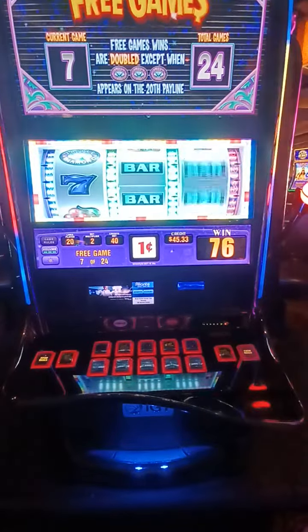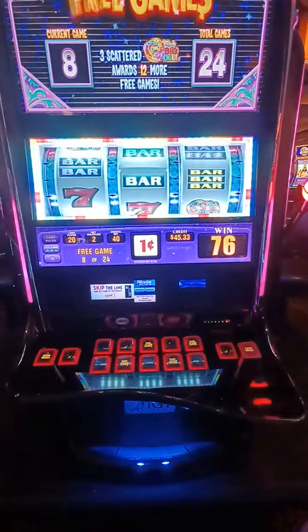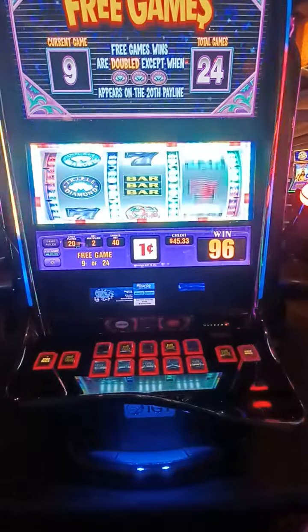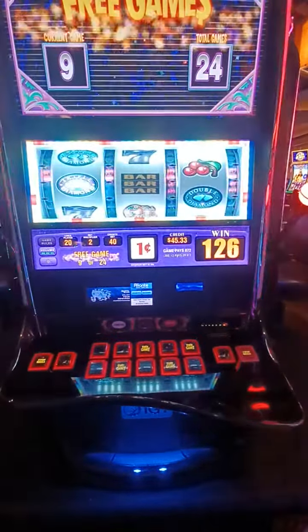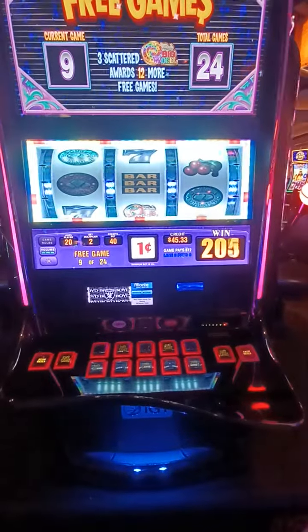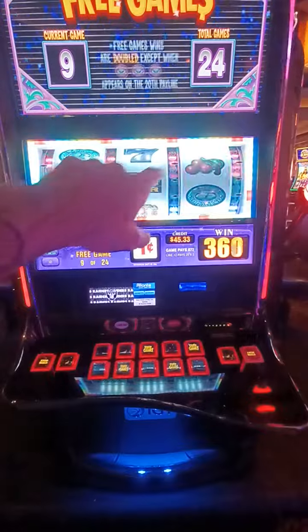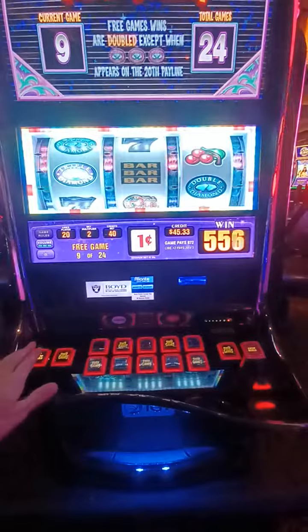Do it. Man, it is missing. Come on. We need some serious diamond alignments. There we go. Yeah. Little multipliers — 8.72. So that's multipliers because of the triple bar and then the cherries, multiplying the cherries. So it's a little baby one.